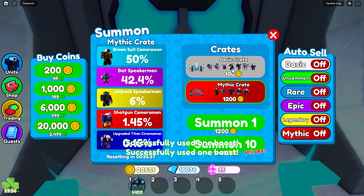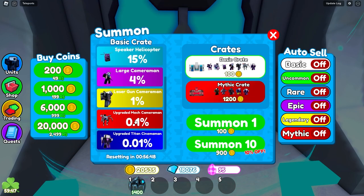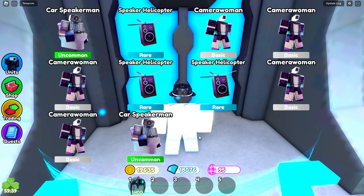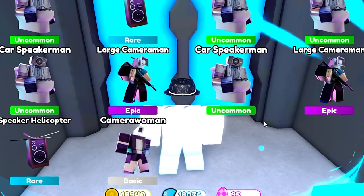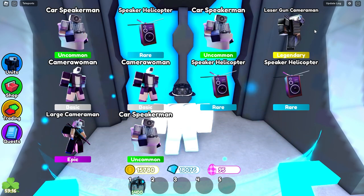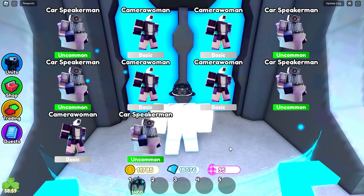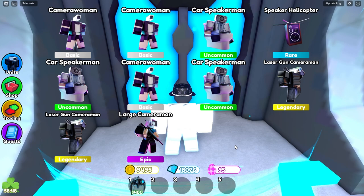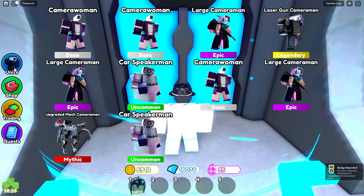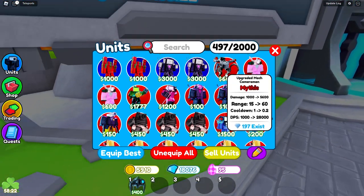We have the mythic crate and the basic crate. The only way we can get the upgraded Mech Cameraman right now is from the basic crate. So we're going to go ahead and summon 10 — and we got trash just like usual. I'm going to keep going until we get this thing. Laser gun cameraman — come on, give me the upgraded mech. Oh, there we go! We got the upgraded Mech Cameraman! Let's go, finally! Here we are in our inventory — the upgraded Mech Cameraman.